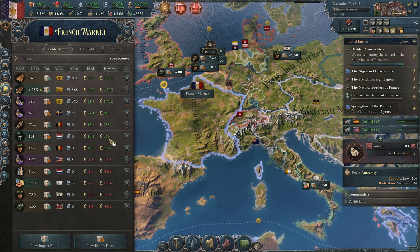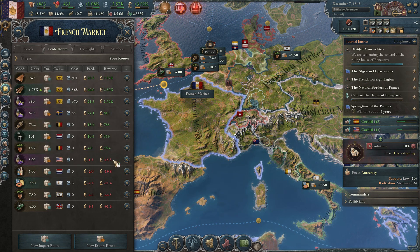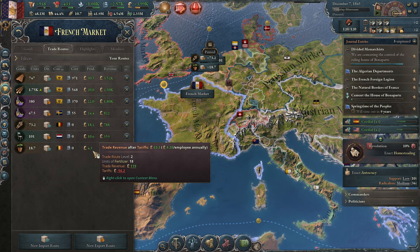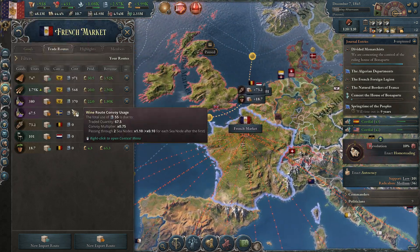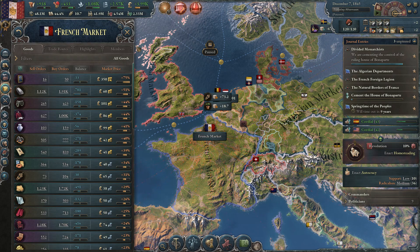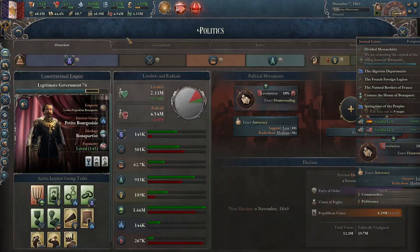We also need to take a look at our trade routes. We have some that aren't very profitable, so they're not really trading much. There's no reason to keep them going, so let's cancel all these. We don't even need most of that stuff. Reducing the number of trade routes will get us more bureaucracy. We'll see if there's any other trade routes we might want after we finish the economic adjustments.